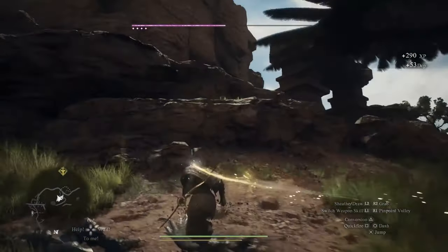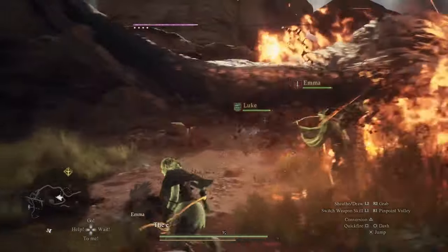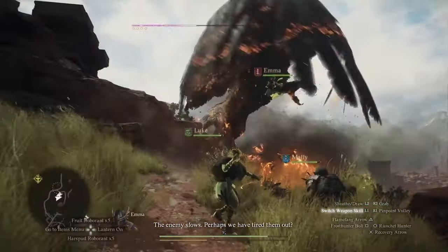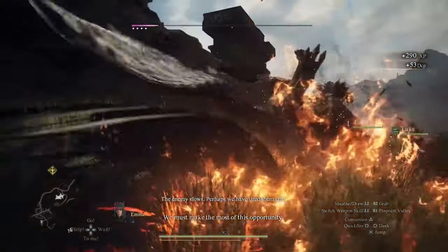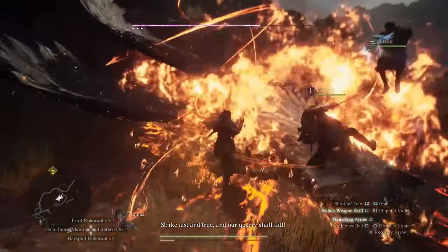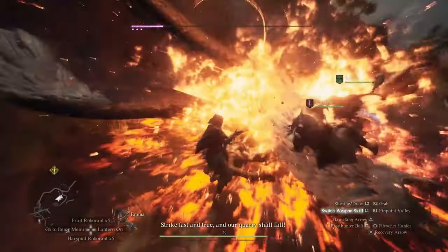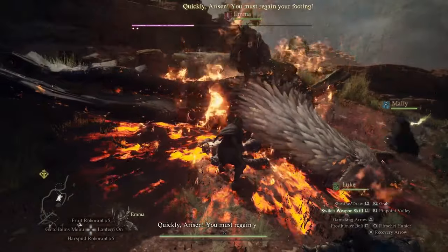The Calamity of Dragon's Plague. Ignoring Dragon's Plague can lead to a catastrophic event where infected pawns erupt in a dark shroud, resulting in their automatic dismissal and the death of NPCs within settlements. This calamity turns bustling cities into graveyards, significantly impacting your gameplay and quest progression.